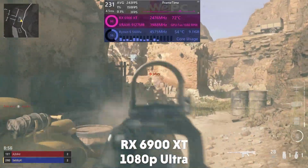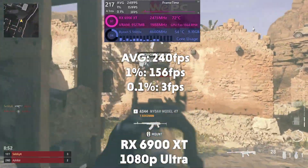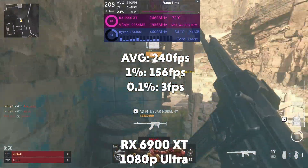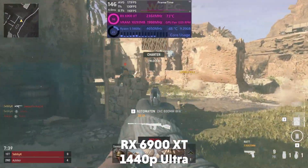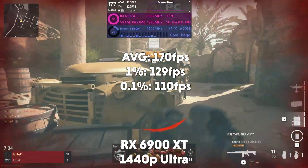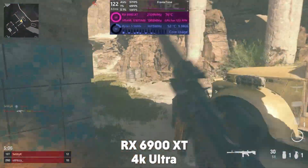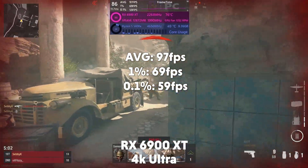Next up is the RX 6900 XT and at 1080p it averages 240fps with a 1% of 156 and a 0.1% of 3. Then at 1440p the card averages 170fps with a 1% of 129 and 0.1% of 110. And then at 4K it averages 97fps with a 1% of 69 and 0.1% of 59.